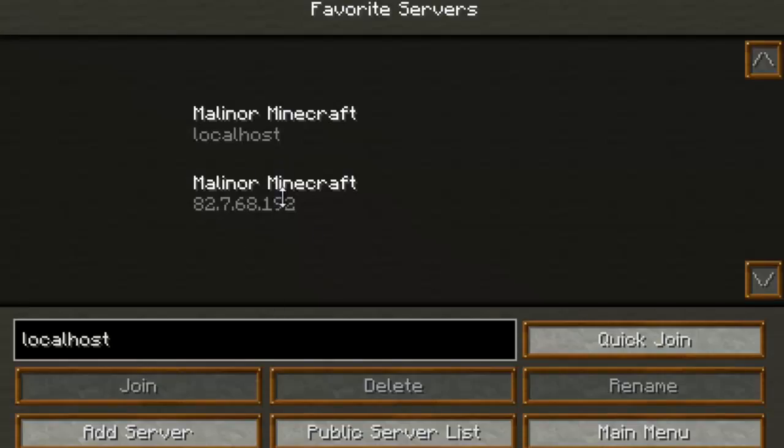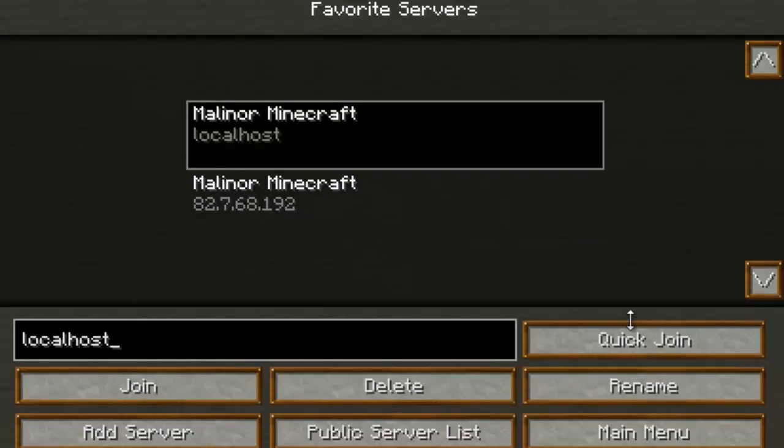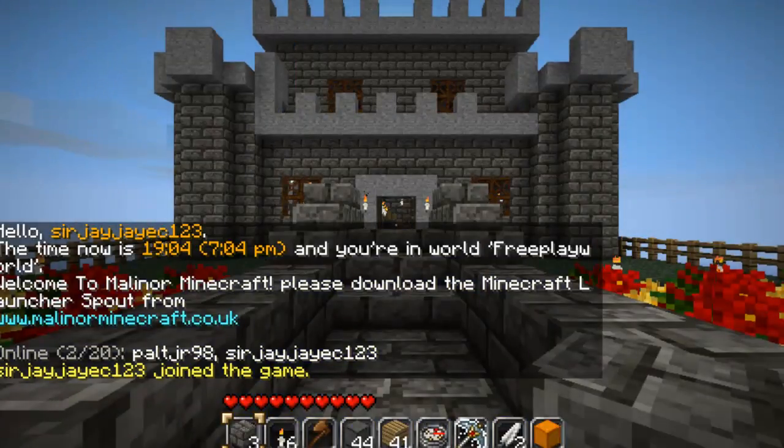You can add the server to a list, or you can join, or you can enter it here and use quick join. I shall be using the join option. We are at 82.7.68.192.